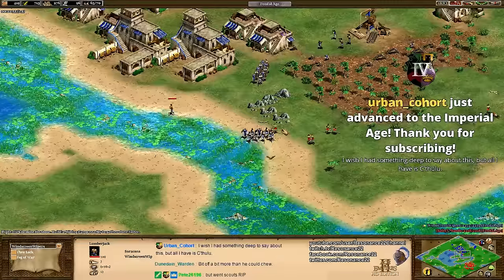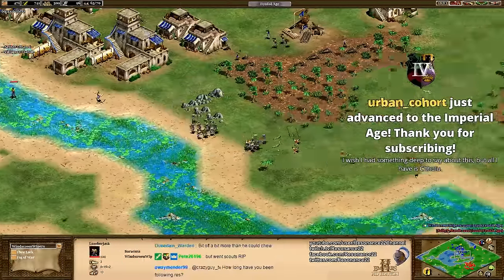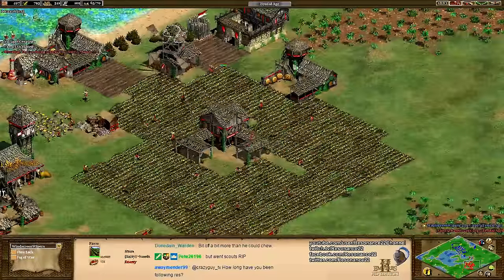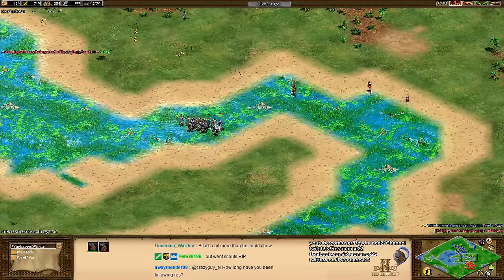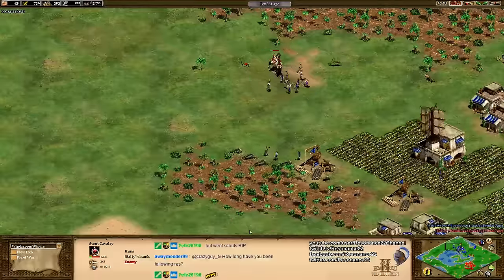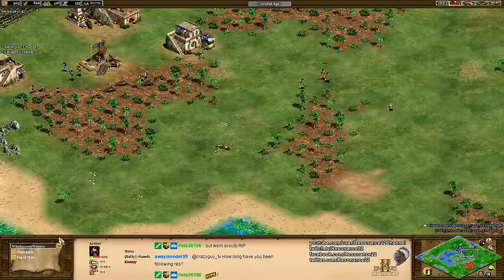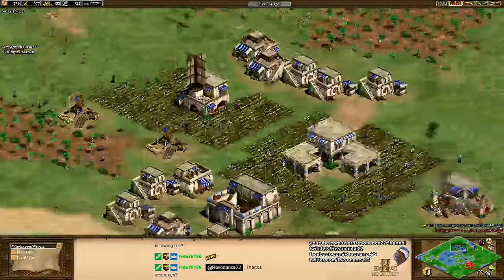Windscreen Wipers is picking off archers one by one. There is a huge army for Blue, with Red desperately trying to apply some pressure. I do like the choice to mix in a couple of scouts — he actually got Scale Barding Armor to make sure they resist those mass ranged units even better, and he's just harassing these deer hunters. Of course, Windscreen Wipers is doing this because he really wants to get to the Castle Age, and one quick way to do that is just snag your deer.